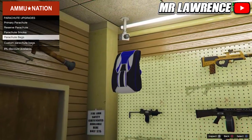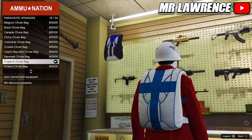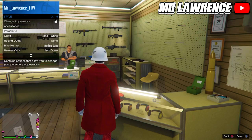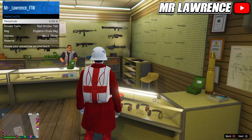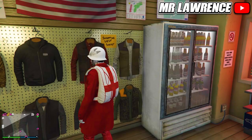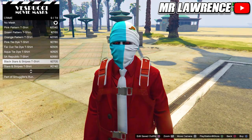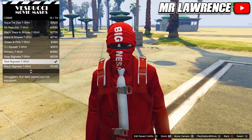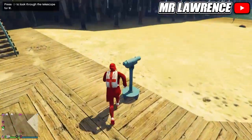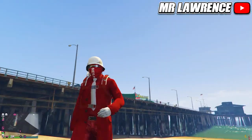Go to parachute bags and purchase the England parachute bag. Equip it through your interaction menu, save this outfit again, and go to the mask store. Go into the crime category and equip number 15 out of 74. Do the telescope glitch once again, save the outfit, and you are done. Let me know which outfit was your favorite and I will see you all in the next one. Bye-bye.